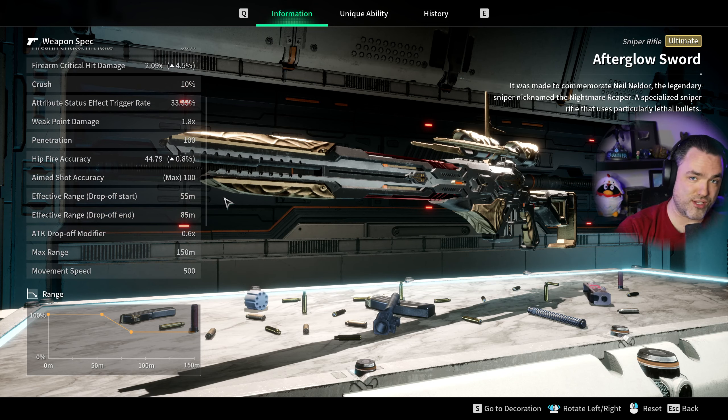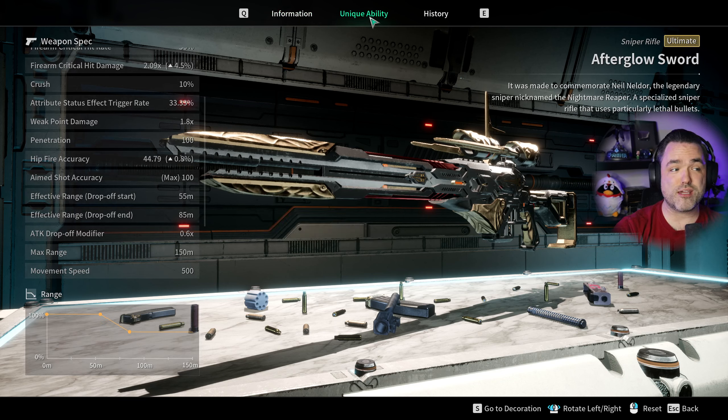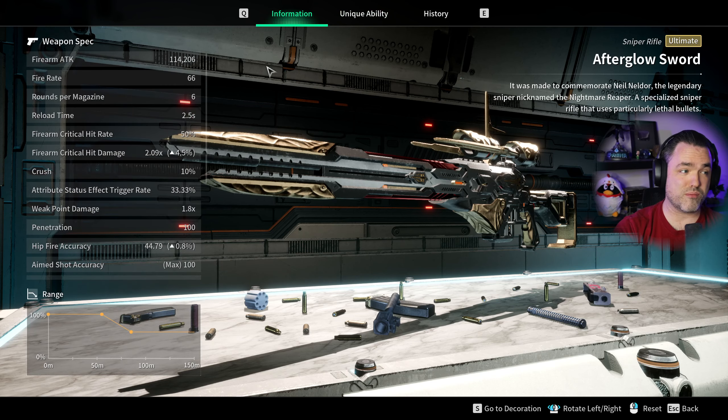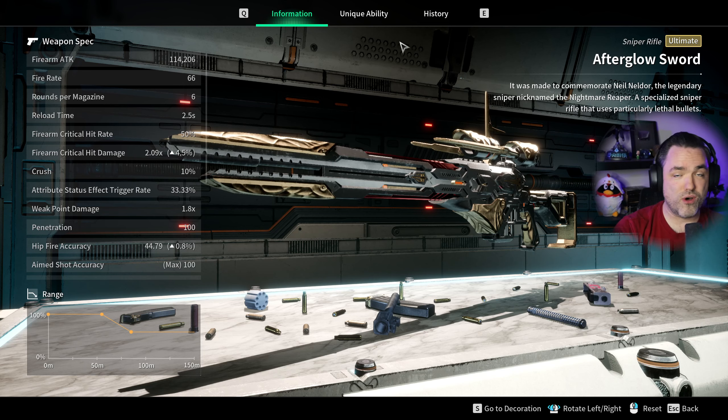Unlike the burst profile of the Smithereens shotgun, your effective range starts at 55 meters before falling off, and the unique ability will make that even better. When fully maxed out with the Nightmare Reaper built up, the fire rate will still be minus 10%, but it still works for a quick swap weapon. You get 20% effective range, none of the stats on your Death Propagation change, and your flat crit rate is 22.5 — which a viewer confirmed is a multiplicative increase on your base. Multiplicative is fine when your base crit rate is 50%. This is why crit rate gets devalued on weapons with only 5, 10, 15, or 25% base — you get so little return. But 50% gives us a nice scaler and great value.